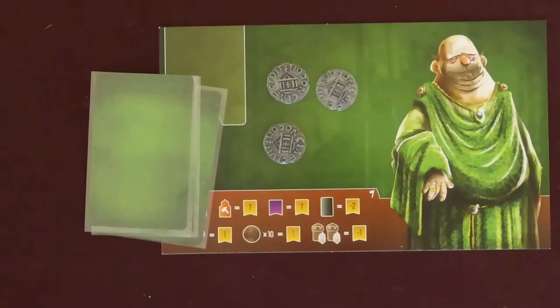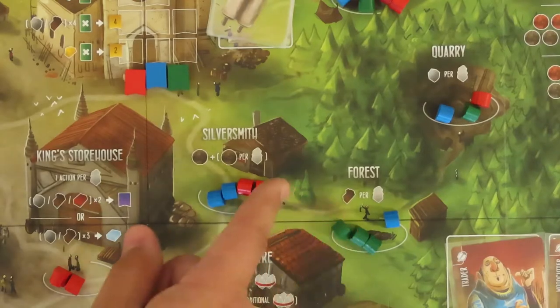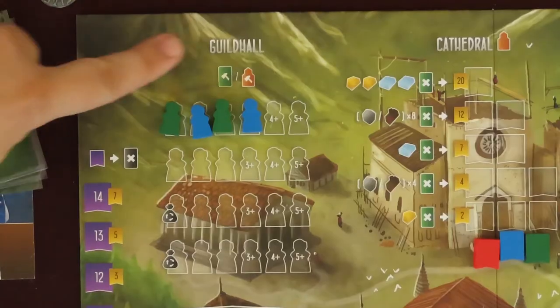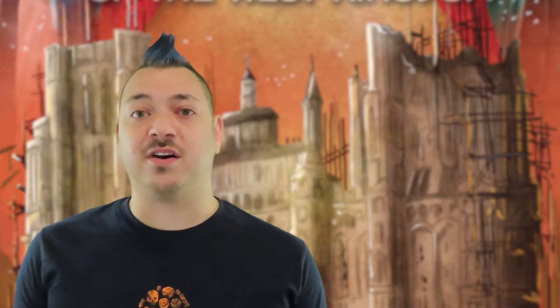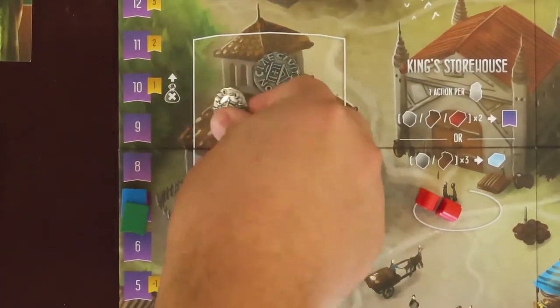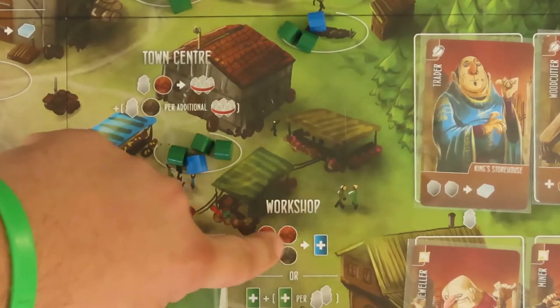If a player starts their turn without any available workers to use, they must spend their whole turn gaining one of their workers back from the main board. They may not take this from the guild hall, black market, prison, or any opponent's player boards. Many cards and action locations may reference a monetary cost. The number of coins shown is how much must be paid. However, the red coins indicate the coins are paid to taxes. The taxed coins go to the space above the tax stand. The gray coins pictured are returned to the general supply.